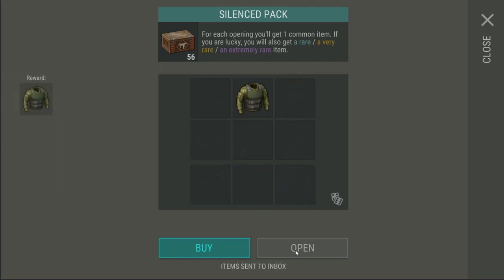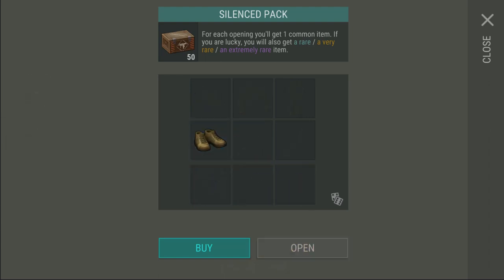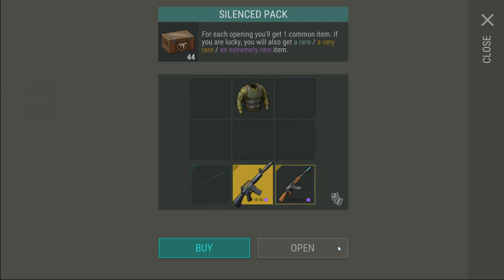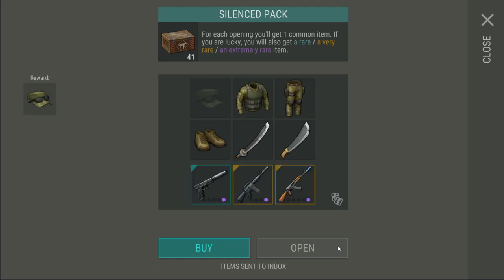However, those that invest more will of course get more. You will need to buy 6 packs to be guaranteed to get every common item in the pack, costing $5. So for $5 you are purchasing the aforementioned tactical set. Alternatively, the resources required to make these items will take, depending on RNG, approximately 1 hour and 20 minutes to gather. In the background you can see me opening £64 worth of silenced packs.